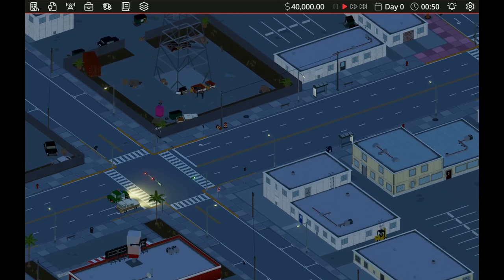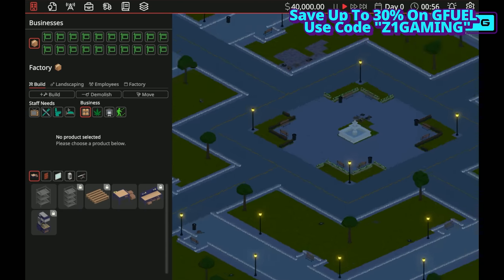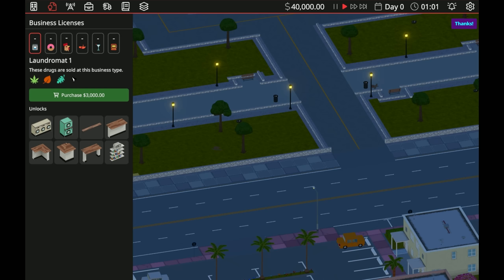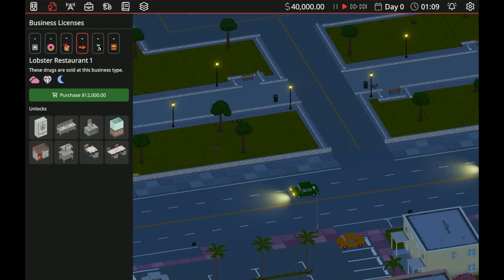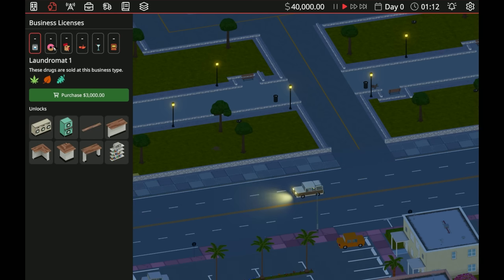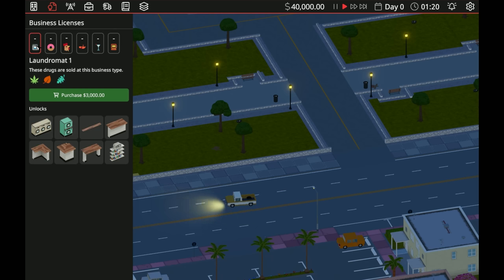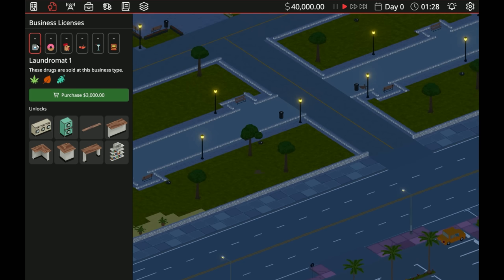We need to go to our factory area and purchase a plot. We're going to purchase a laundromat. There are different businesses you can run: laundromat, donut shop, chicken shop, lobster restaurant, nightclub, and casino. Depending on which license you purchase, that determines what you can actually sell. We're going to start with the laundromat — it's the easiest, most basic one to get money flowing.